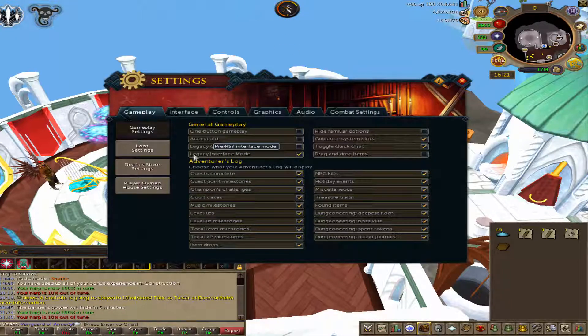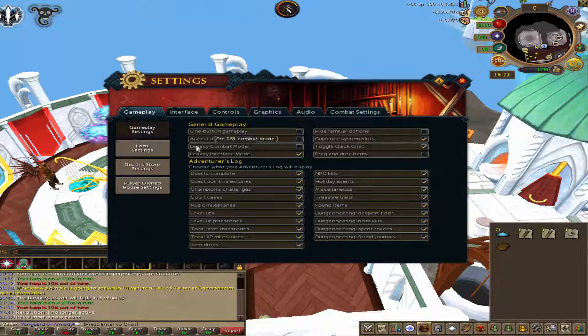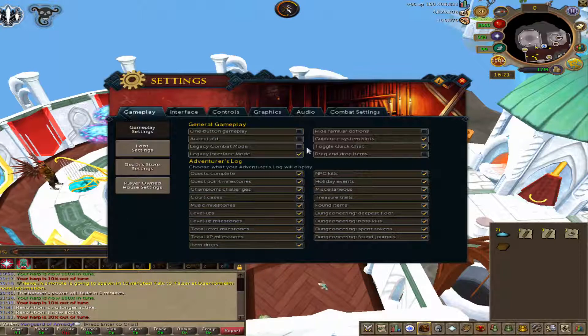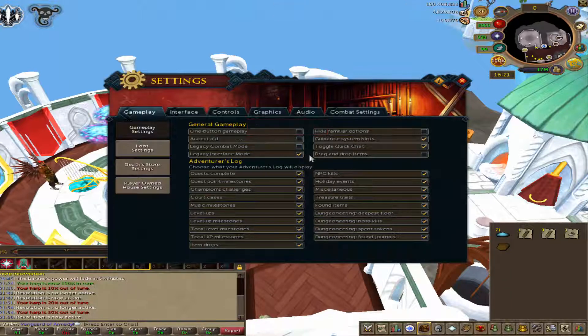The two options are legacy combat mode and legacy interface mode. As you can see we're currently in legacy interface mode. If we put legacy combat mode on, that takes away the action bar and we are now in legacy combat mode. If we take that back off again you instantly get the action bar back — that's the button to switch between legacy combat mode and EOC.